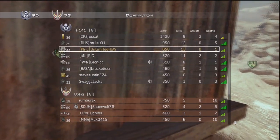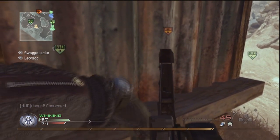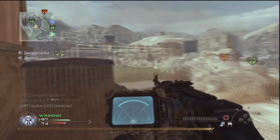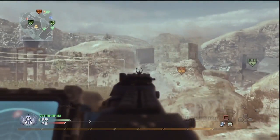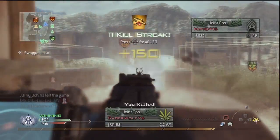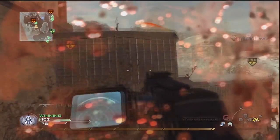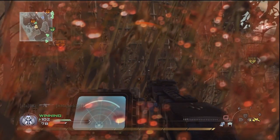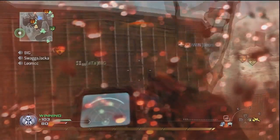Most of the bolt-action rifles are more viable with things like cold-blooded than they are with stopping power — that's just my opinion. I prefer to use things like hard-line and cold-blooded over stopping power. All you gotta do is hit them in the chest. When you got weapons like the RPD rolling around, just murdering kids — look at this shit. This thing would eat your face. It doesn't suck ass.